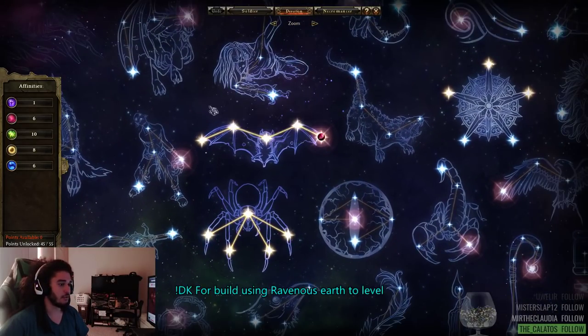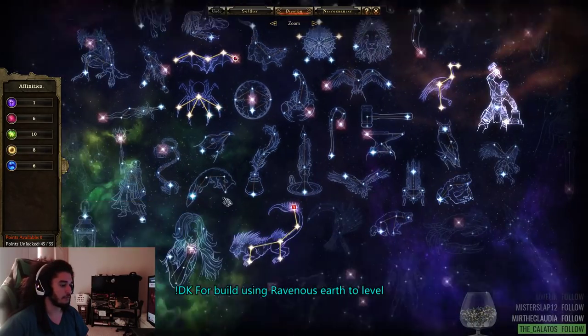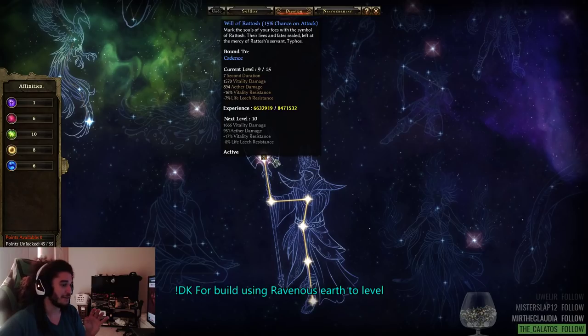For devotions: I have Bat — which I don't really like right now — and Spider for grabbing Ratosh. Ratosh is good because anything with negative resistance is amazing, assuming they all stack. One of the best ways to scale damage in Grim Dawn is crit multiplier through offensive ability, percentage scaling of your main stat — vitality, and secondary physical — and then minusing resistance. Minusing resistance is super super good.